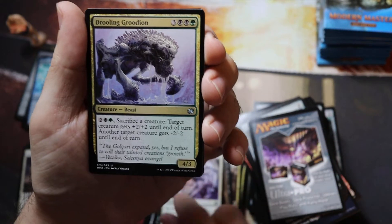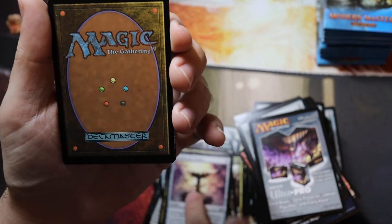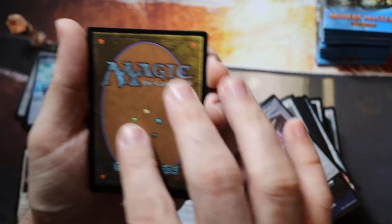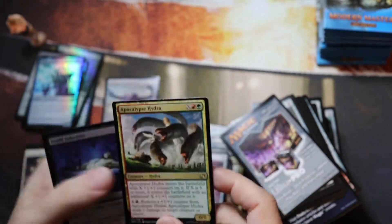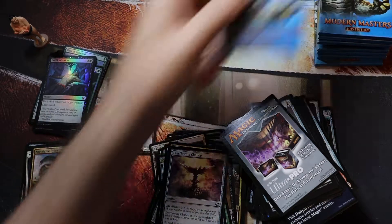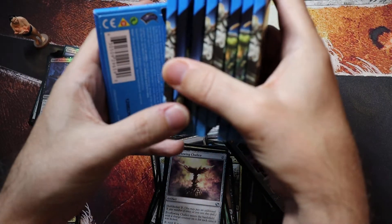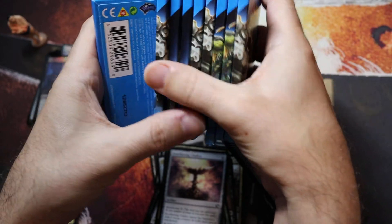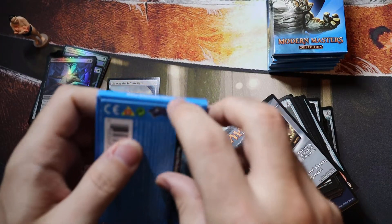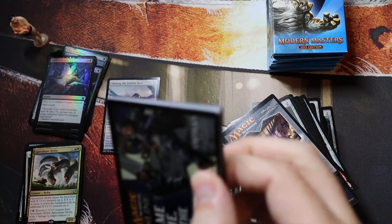Dispatch, Drilling Grudion, Everflowing Chalice — that's not bad. The Hydra, super poorly cut too. Still got a good portion locked — eight, nine packs. I set some of the other packs on top of this one earlier, nine packs left.